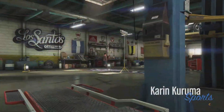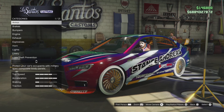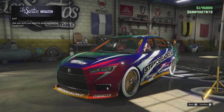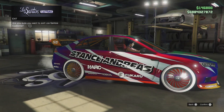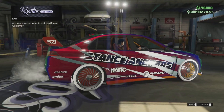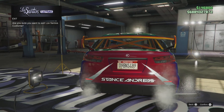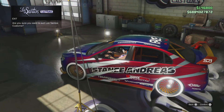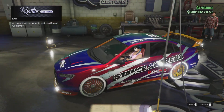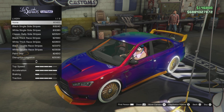Next up we have the Karuma, and this is the hidden Stance Andreas livery. As far as I know, this is disabled - Rockstar have not released it yet. I'll quickly show you it's also not in the list.